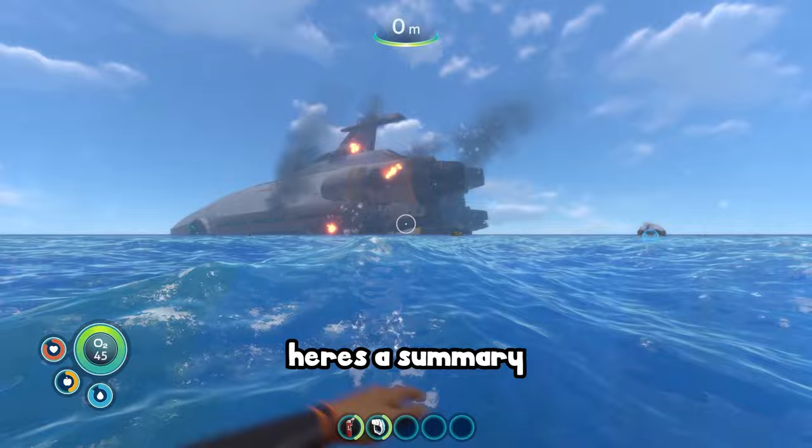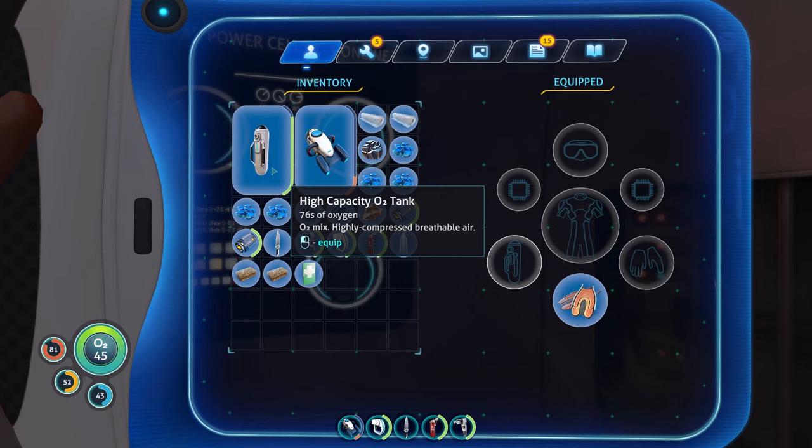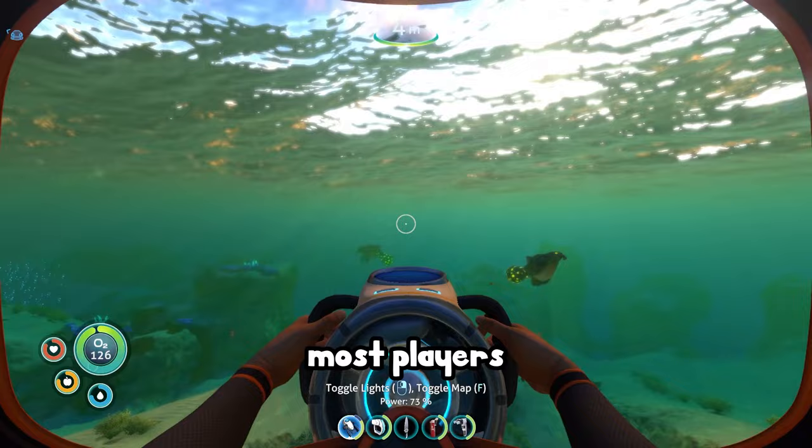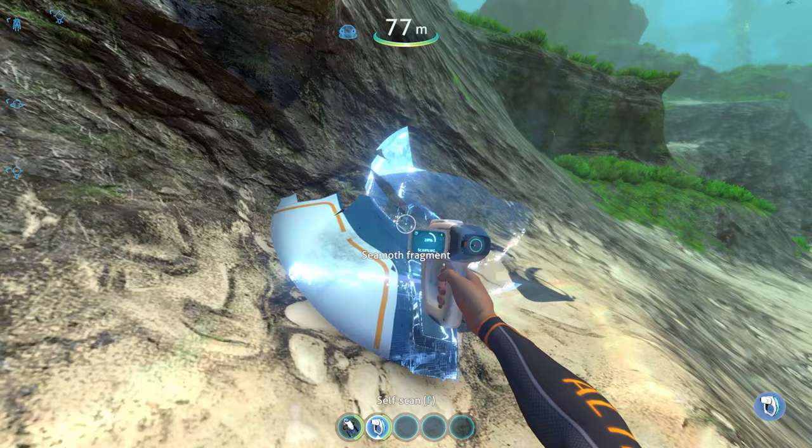There are actually more biomes in the game, and they get deeper and darker. I'm not going to bore you with the early game, so here's a summary: I went ahead and unlocked the basic items — the sea glide, habitat builder, and a larger oxygen tank — and then watched the sunrise.